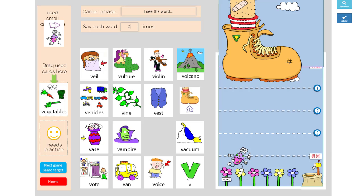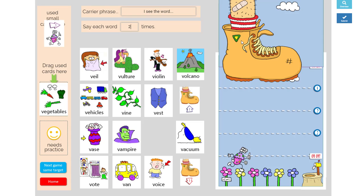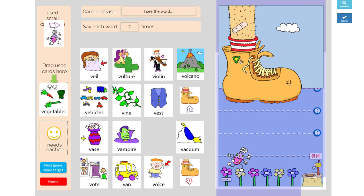'I see the word V, I see the word V.' And oh no, here comes a down boot. So you move this down one level. I'm not worried yet, so I'm still going to save this.